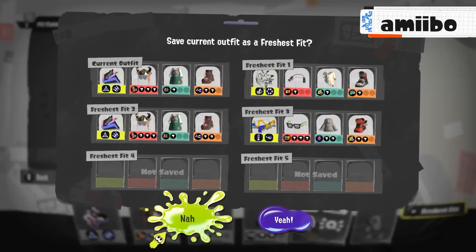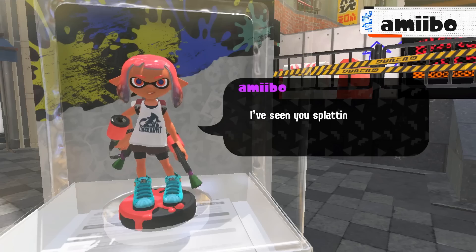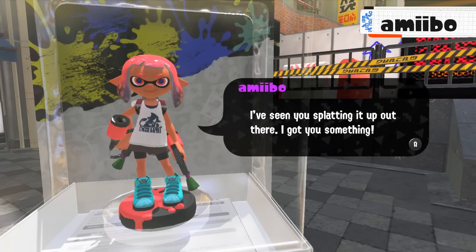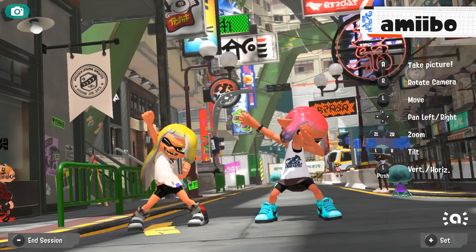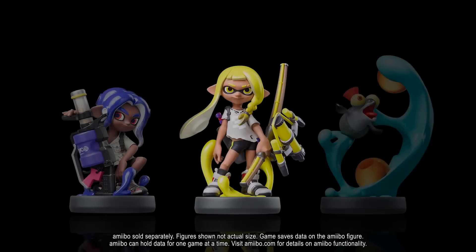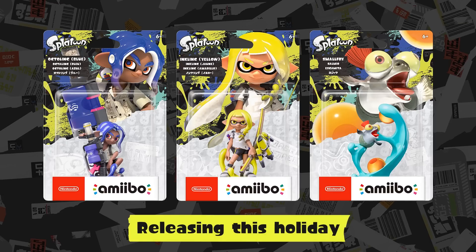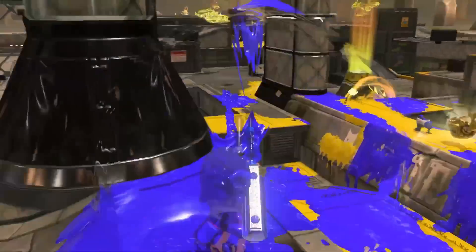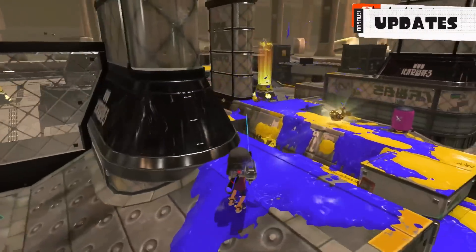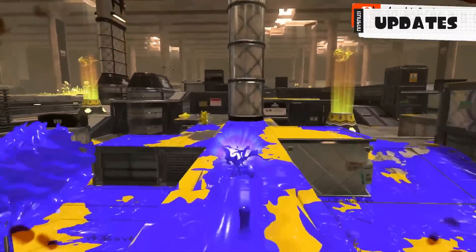Saving your favorite gear combinations as Fresh Fits will allow you to easily swap outfits. They really slowed down the amiibo stuff, didn't they? You can also snap photos together with amiibo. Splatoon 3 amiibo incoming! I like the one on the right. Release is scheduled for this holiday. I have a pretty substantial amiibo collection — it's definitely decent. You gotta get your stuff like Cloud and Dragon Quest Hero. Of course.